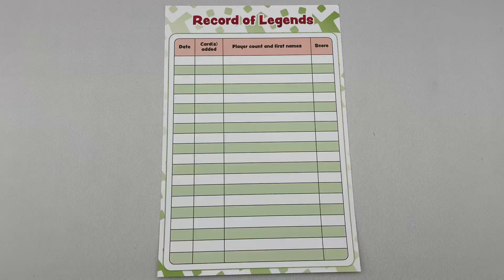Then the player to the spectator's left takes their turn at being the spectator. Once everybody has been the spectator once, all boards would have been scored and the game ends. Add up the points and note them down in the record of legends. Did you beat your best score? To make the game harder, players can agree on a number of extra cards to add before the resolution phase.